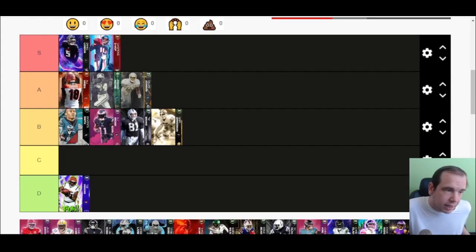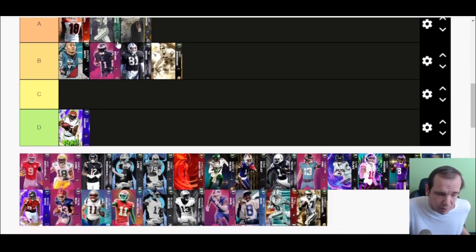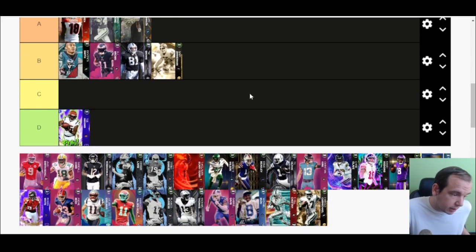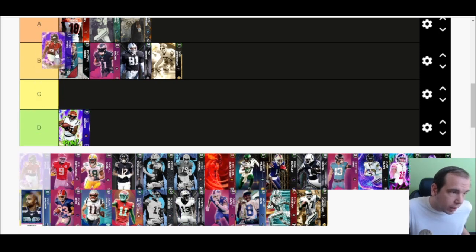D-Hop is S tier. He does have Double Me activated at the beginning of the game. He's big enough to go get some aggressive catches, but he's not going to catch like Drake London or break tackles like Drake London. He is going to be very reliable and a very good wide receiver. I really like that card.